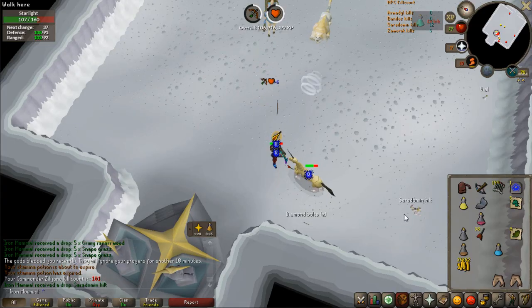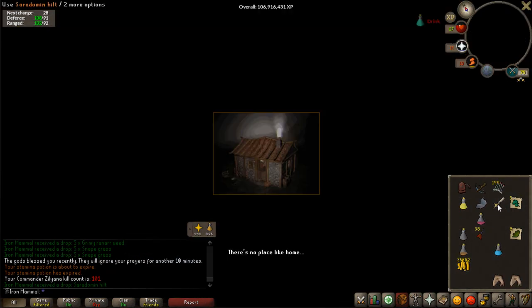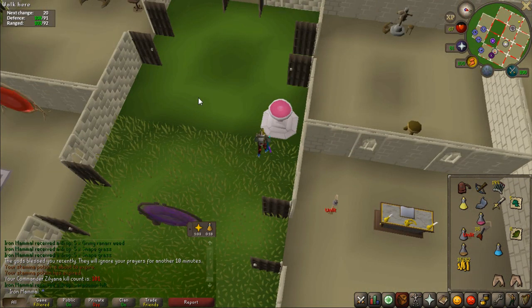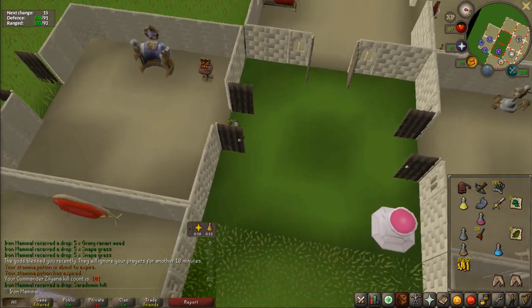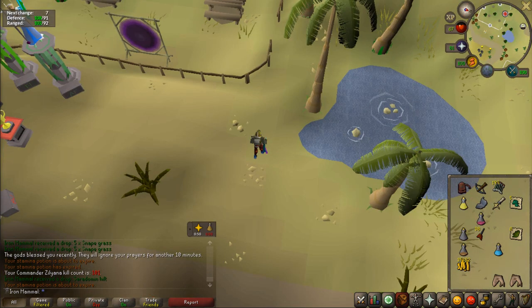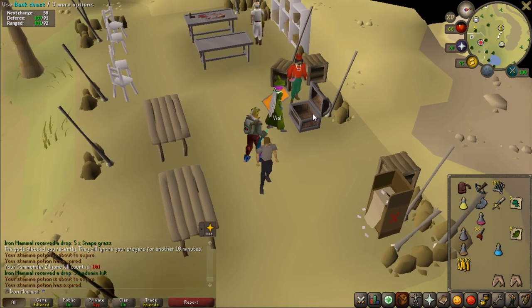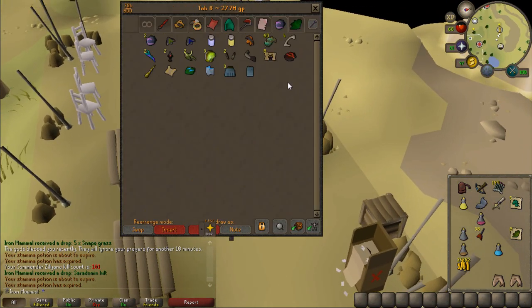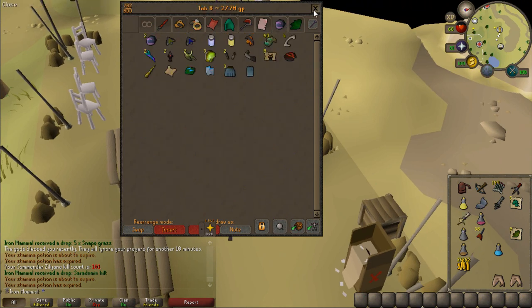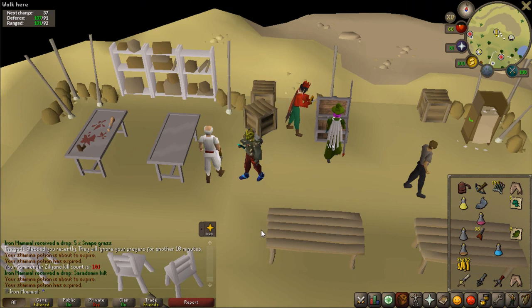Oh my god — no way! The Saradomin Hilt on kill count 101! I am very out of breath. There is the Saradomin Hilt on Zilyana kill count 101. That is my third hilt. I now have three out of four hilts and I can't make a single one — Sara Hilt, Bandos Hilt, Zammy Hilt — and I don't have enough shards to make any of them into a God Sword.